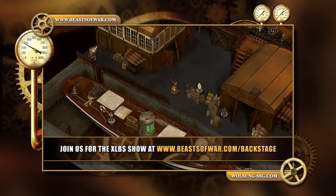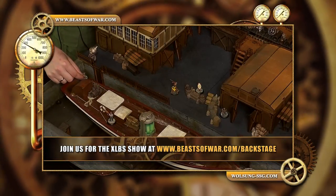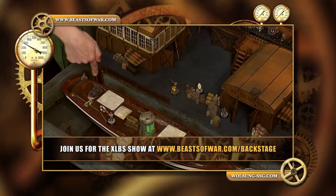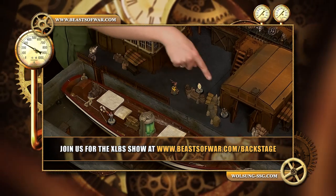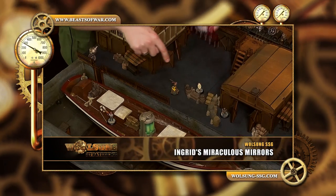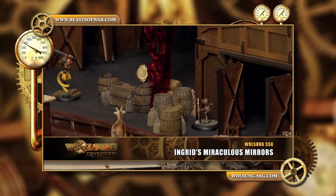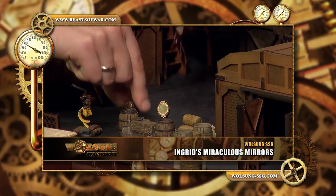I'll try to move this golem around — move him here. This way I get a bounce from here to here and possibly here. So now I will try to move this golem around here. With seven inches, this is all up to one inch tall, so this is all climbable terrain. I get to move him six plus one here.